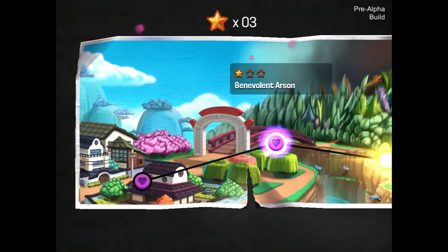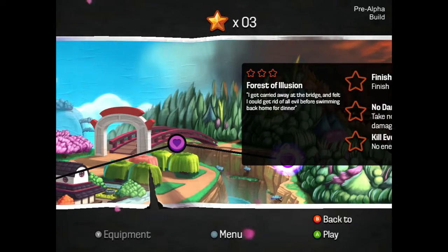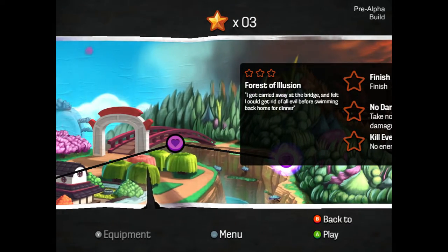Benevolent arson done. Stage three: Forest of Illusion. 'I got carried away at the bridge and felt I could get rid of all evil before swimming back home for dinner.' Finish, take no damage, and kill every enemy. One star for finishing the stage, one for no damage, and one for killing every enemy. Let's see how the Forest of Illusion works.